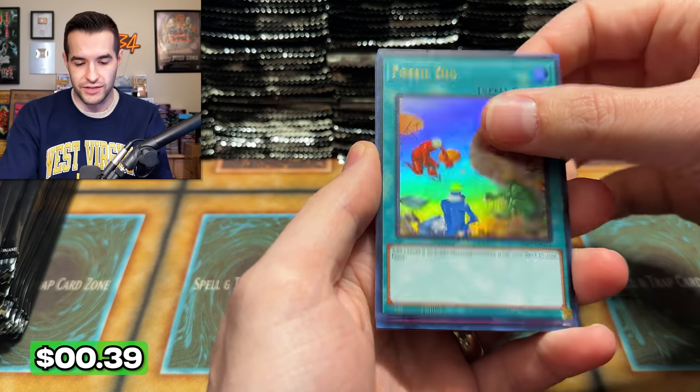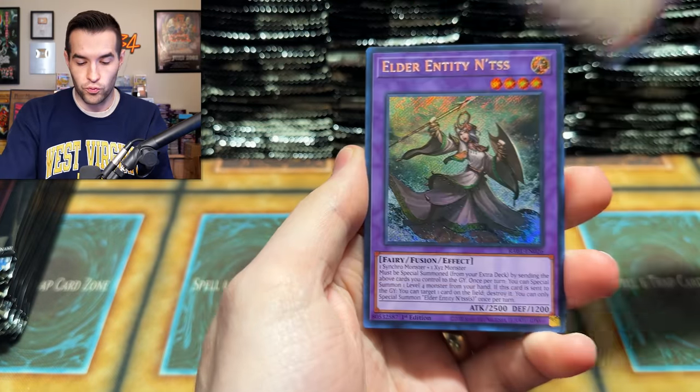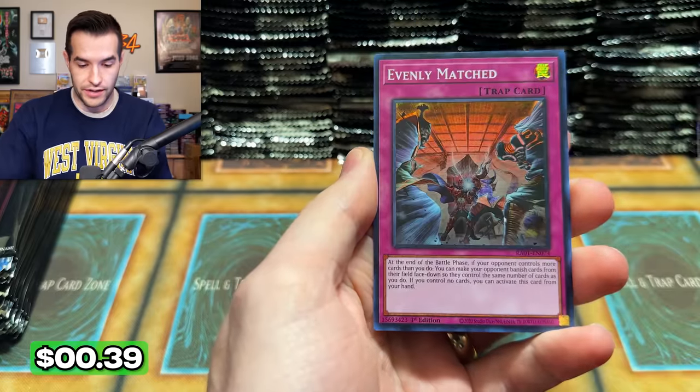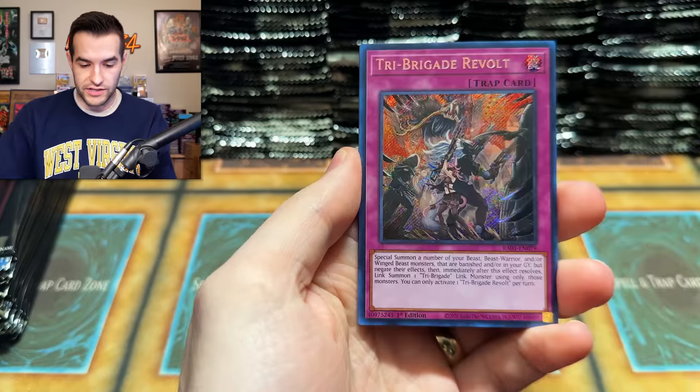I didn't necessarily hate the Gold Rare, but when it comes to playability, it was too textured — you could feel it through a sleeve. The Ultimate Rare is not like that. It has a little bit of texture, but it's really, really beautiful. We have an Entis Abyss Dragon — I really want to get that in high rarity. Come on, give us an Ulti so we can talk about how awesome it is.